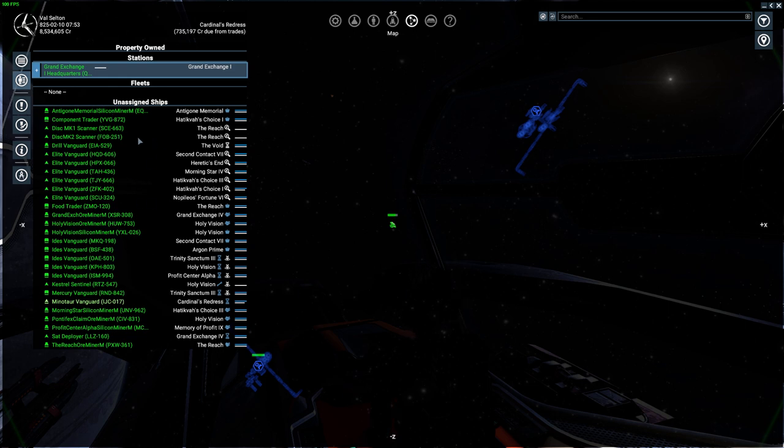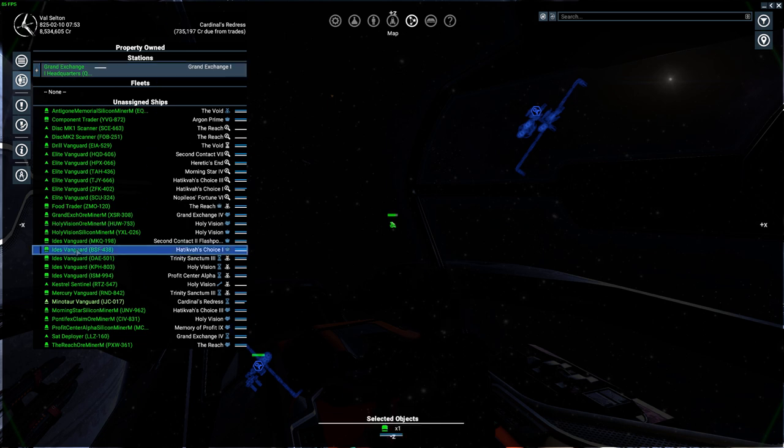So Shift+P brings us to our property — this is my current fleet doing work for me. The types of ships are similar to the X3 universe: you have the arrow shapes which are your basic fighter scouts; the slightly curved wider hulls are your transport fleet, basically traders; and the more triangular shapes are your miners. The M-class ships are great for starting out.